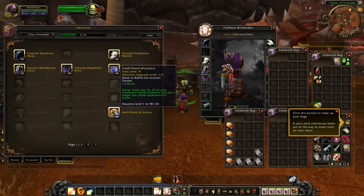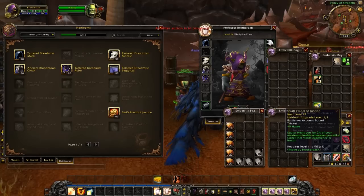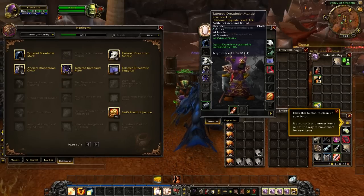The way you access them is you go over here, right-click on it, and you will create it. As you can see it says 'Made by Brother Dan,' and then it's just a matter of going over and equipping it — boom, there you go.